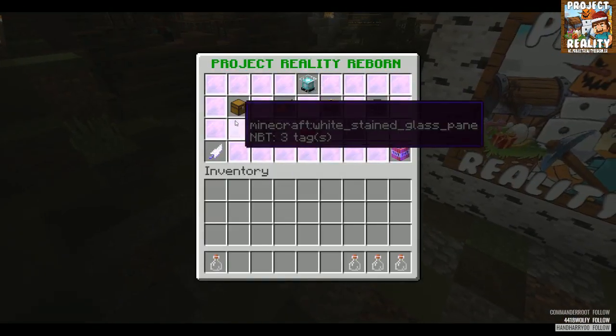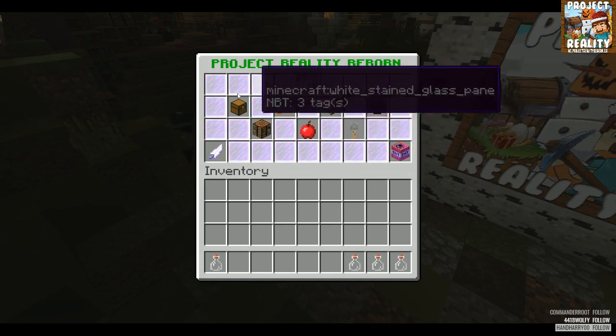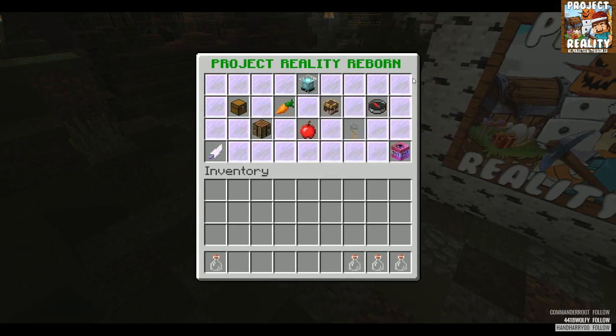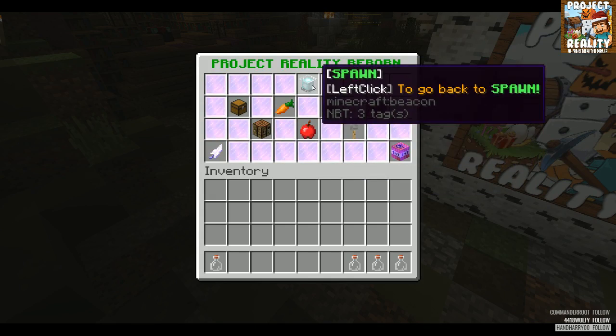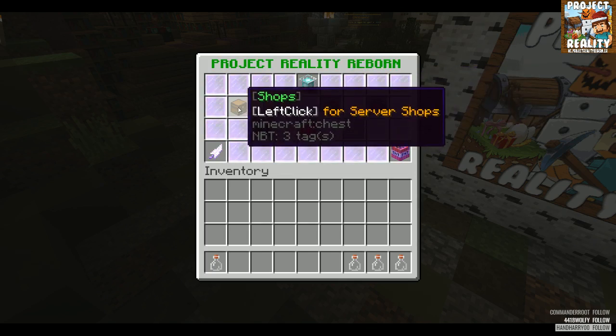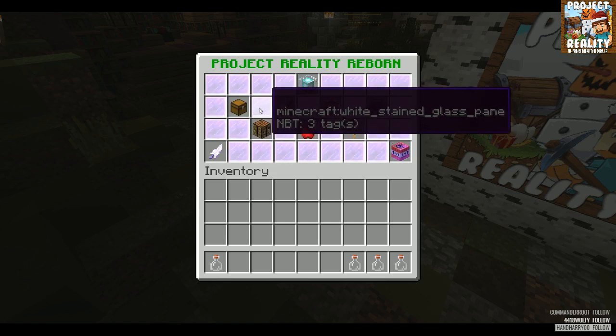You right-click him and a GUI will pop up which has your spawn option. If you're anywhere in the world you can type /menu and the same GUI will pop up. Hitting spawn anywhere in the world will bring you right back to this location. This option here will teleport you over to the shops.